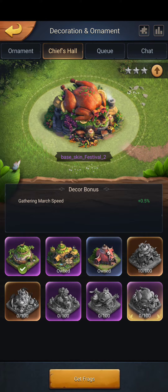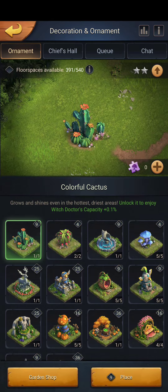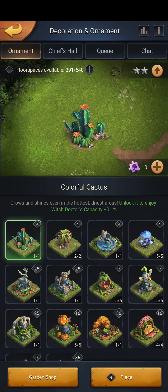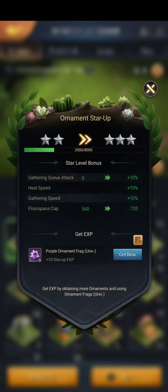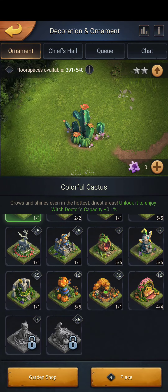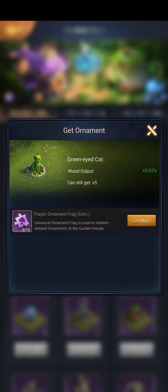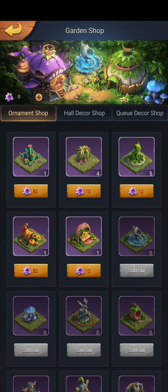We can get gathering march speed with our ornaments as well. Go over to your ornaments — we also have the two star there. Hit that button and I can get a gathering cue attack for ten percent. Fragments are in the same spot and all these build up. You can either apply the frags here or go to the garden shop to unlock each one of these.